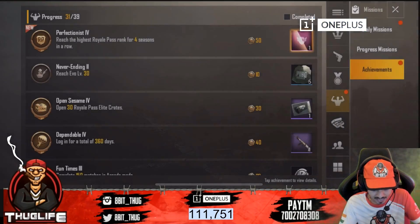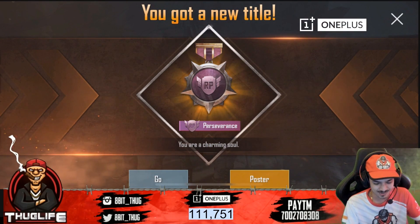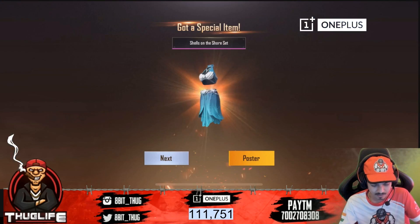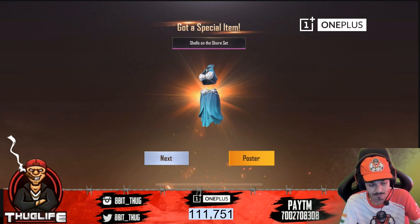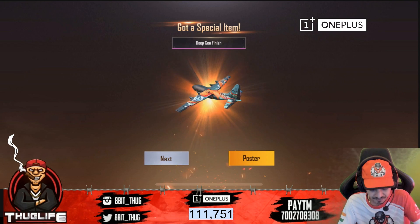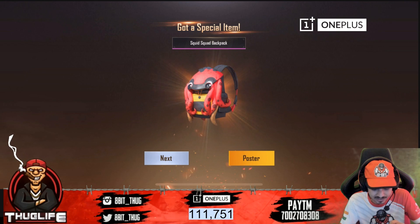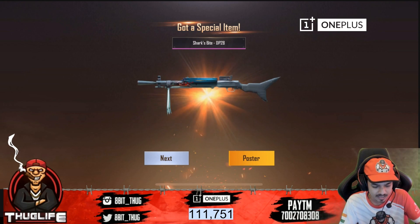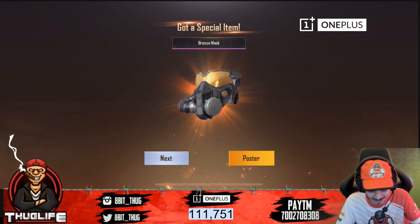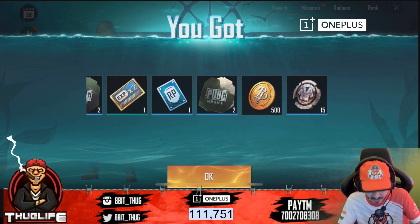That's it, we reached perfectionist and got the royal pass level 100. I'm going to collect it and check out this perfectionist achievement — highest royal pass for 4 consecutive seasons. You are a charming soul, thank you PUBG Mobile! Let's get all the rewards. This crazy emote is here — shells on the shore set, bit of a tongue twister. We got two outfits with a deep sea finish, flight finish, delta squad set. Then squid squad backpack which looks pretty, and the best one — DP 28 sharks bite skin, which looks crazy!